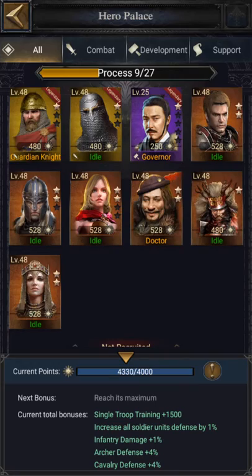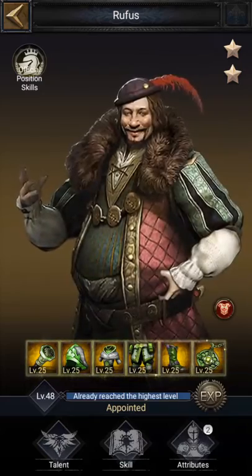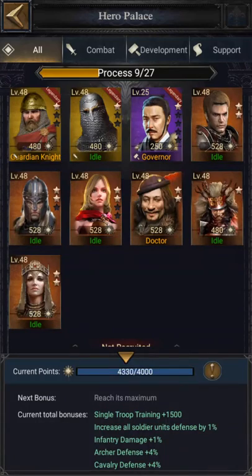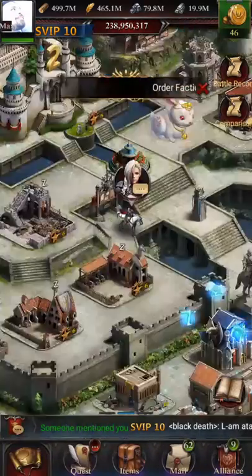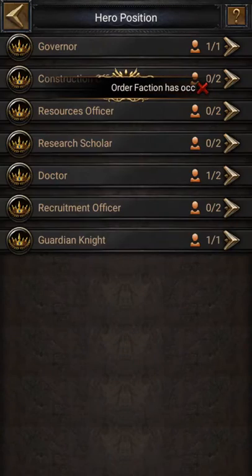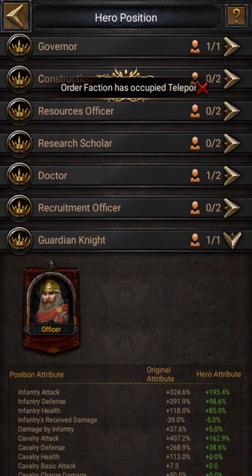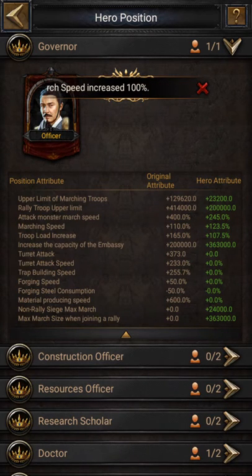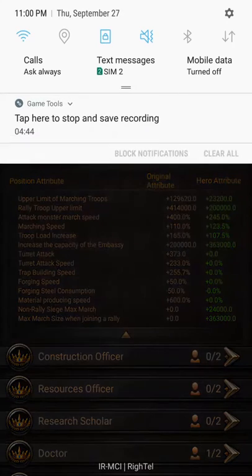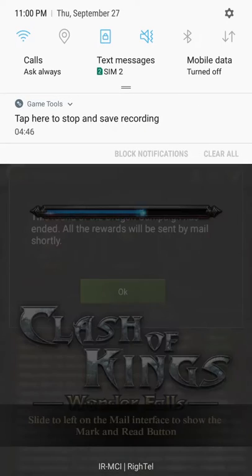Don't forget that here you should choose this guy as your governor and Rufus as your hospital hero, and the infantry hero as your defense hero. As you can see, the guardian is the infantry hero, the doctor is Rufus, and the governor is this guy. I hope you like my video — if you do, please click the like button and give it a thumbs up.